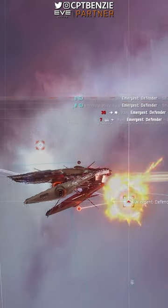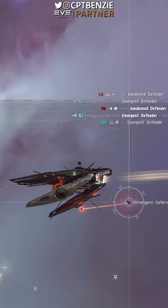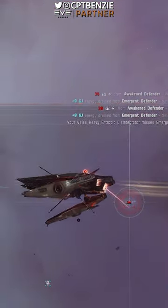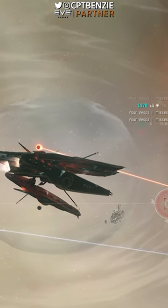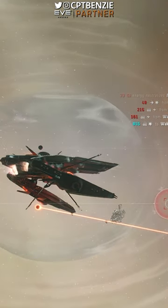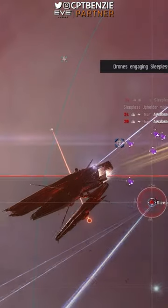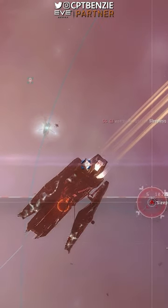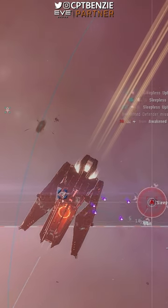I've recently been taking each of the heavy assault cruisers out into J-Space to see if I can find a single fit that can clear all four of the C3 combat sites. Whilst some of these ships have been brand new experiences for me, a few are ones that I've covered before on this channel. The Triglavian Ikaterza is one such vessel. I did enjoy the Ikaterza when I flew it before, but I don't feel like I gave it a fair spin, with my end view being an unfavorable comparison to the Drekavac.